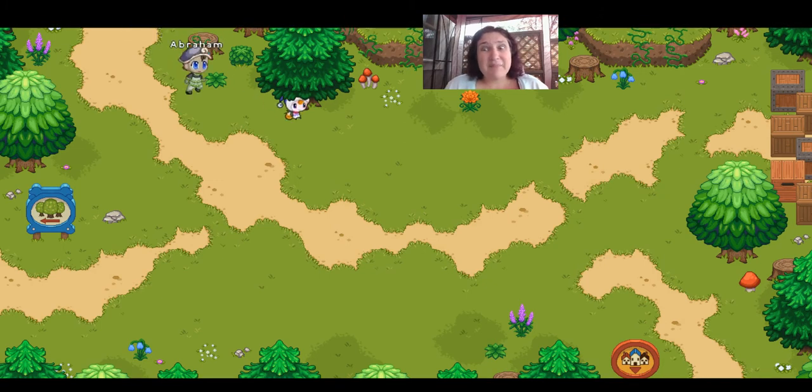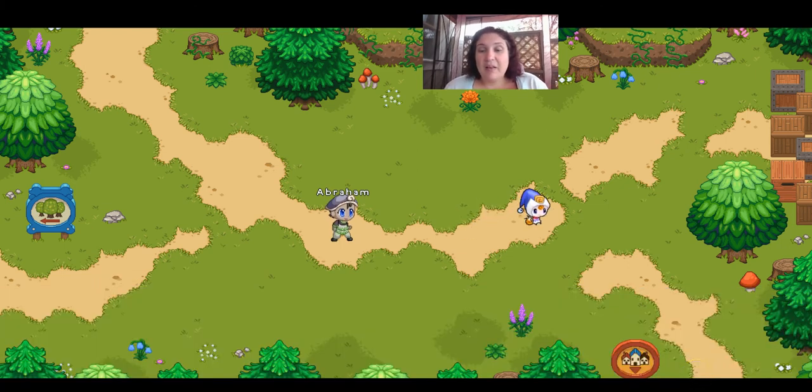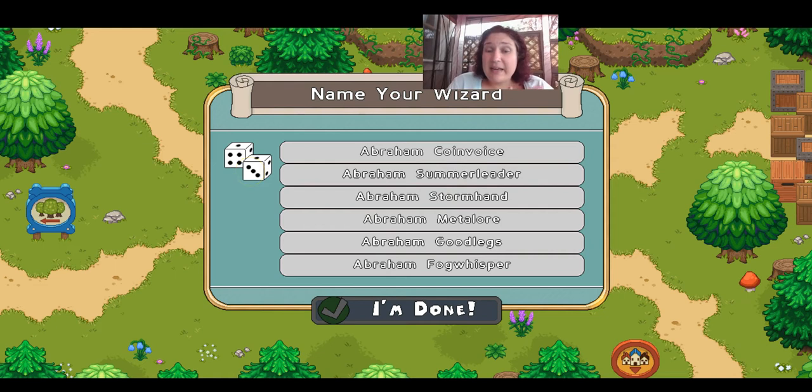Newt's going to get ready to leave us, but we're going to get a map, so we'll be okay. Now we pick our wizard name. Abraham Battleswords is pretty cool. If you don't like any of those names, you just hit these dice and it'll change.